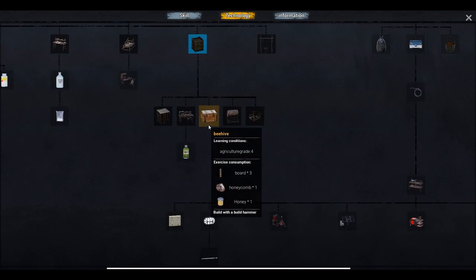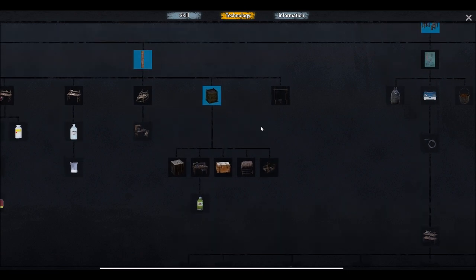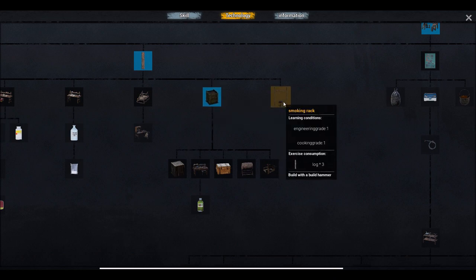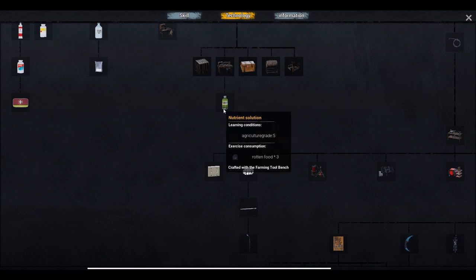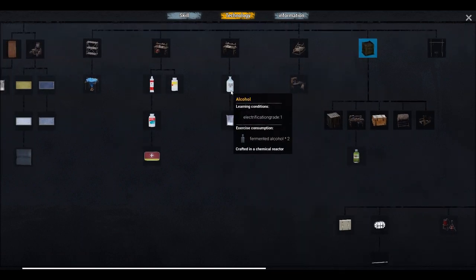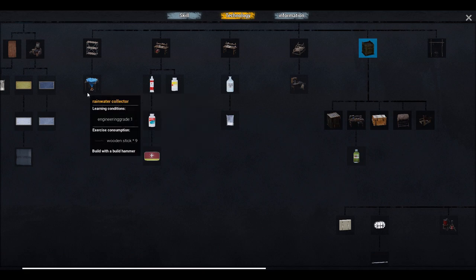When it comes to cooking, agricultural grade two and mechanical grade two are needed to unlock certain features. When I unlocked the cultivator box I needed agriculture one, and for this one I need engineering grade one, cooking grade one, and three logs to unlock it — it doesn't have to go in sequence. Agricultural grade five with rotten food for three makes nutrition, plus you can make alcohol, fermented alcohol, three herbs with medicine grade one, and a water catcher requires engineering grade one and wooden sticks.